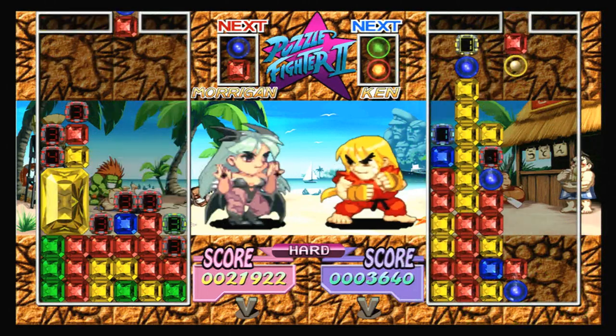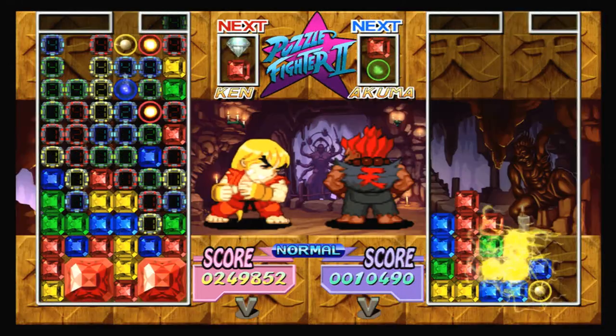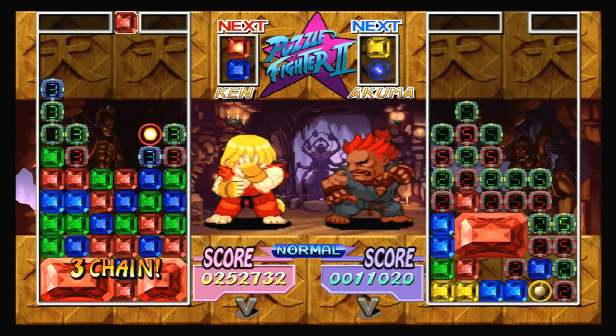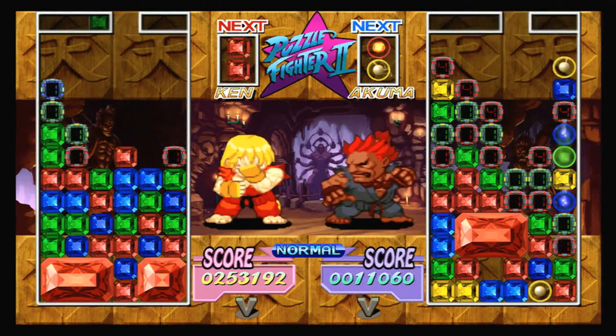Beating Puzzle Fighter on various difficulties unlocks more playable characters such as Dan and Akuma, but the unlockables end there. Everything is instantly available, so what you see is what you get. It's a great pick-up-and-play game for casual gamers, as the difficulties slowly ramp up, forcing you to think faster and consider the repercussions of your actions.